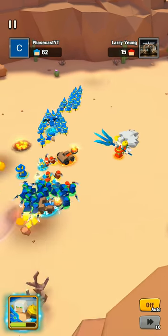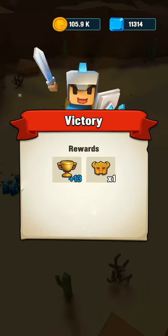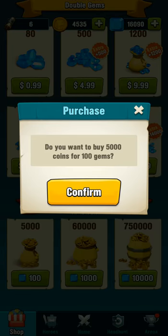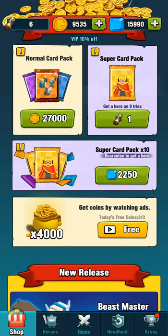First, let's cover all of the ways that you can spend gems in Art of War Legions in no specific order, and then discuss them afterward. You can spend gems in the shop to buy coins, buy specific troops, and buy super card packs.